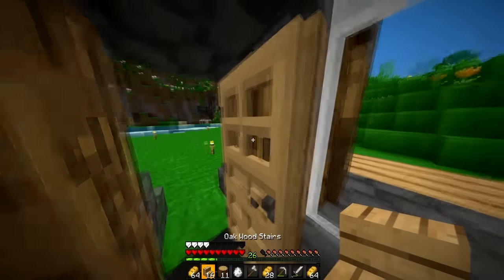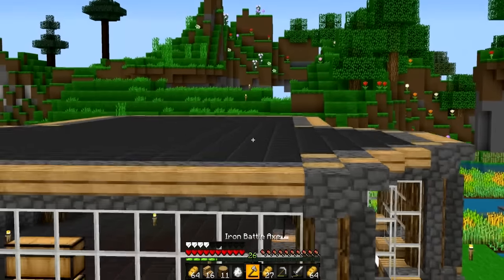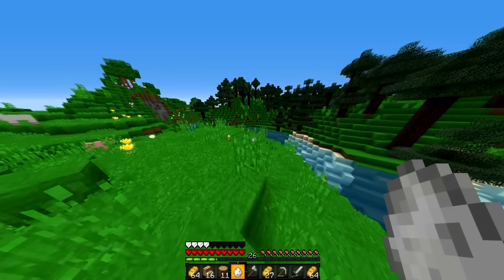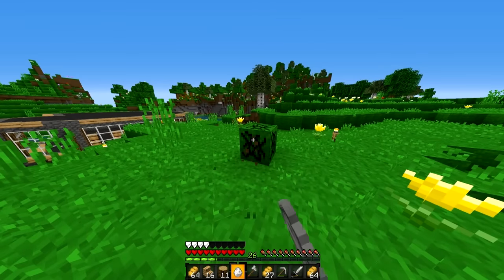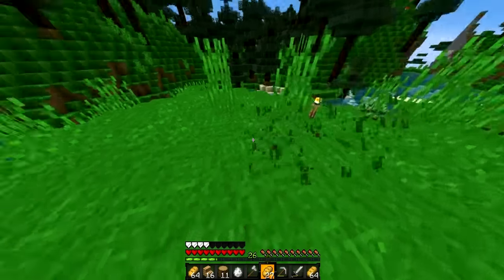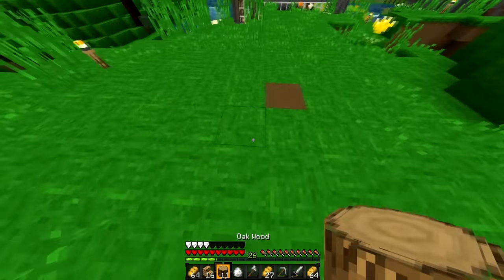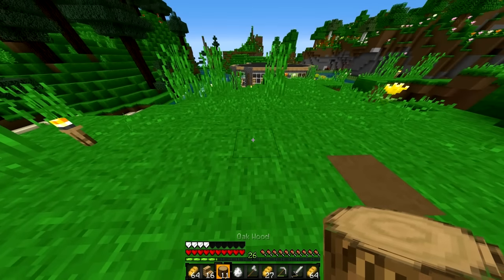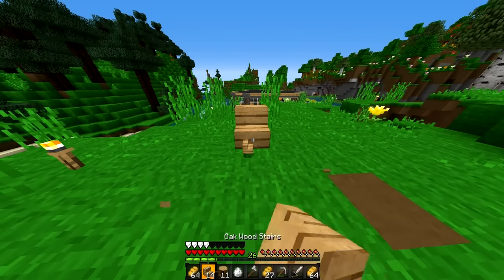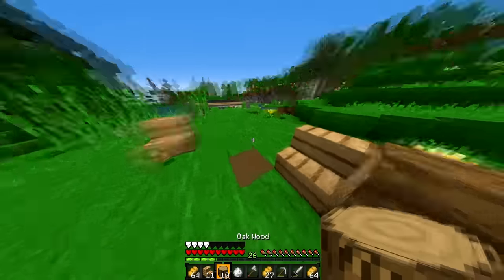Where are we gonna put the campfire? It's gotta be far enough away from the house so it can be like a place to go hang out. Maybe right here — yeah, right here's a good spot. This grass area is nice, keeps it natural. There we go. We'll add chairs right here — one back, one back, there we go. Chair, chair, and we'll do this on each side.